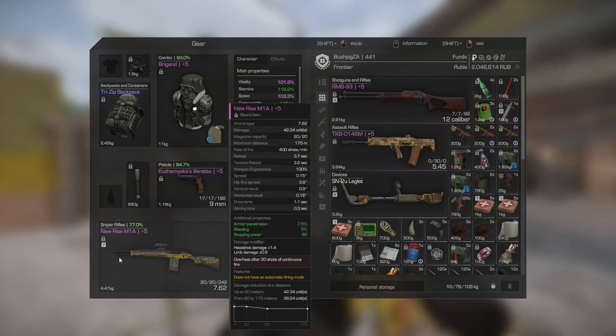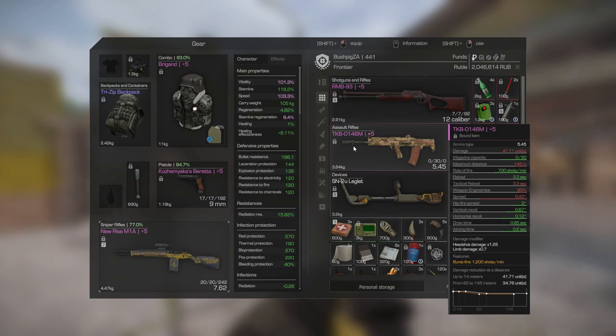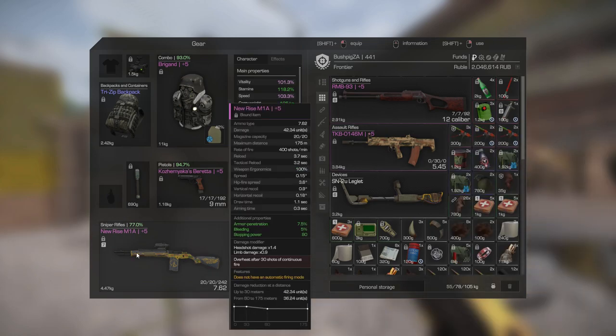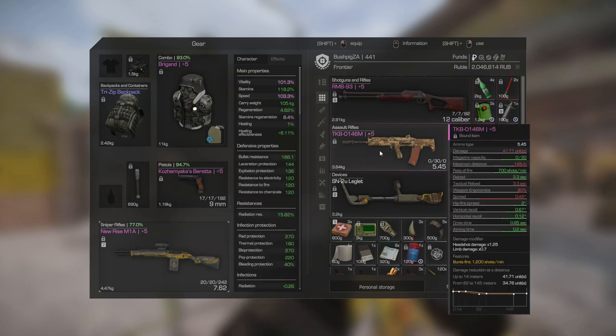The semi-automatic rifle technically does more damage than the assault rifle, but the assault rifle fires faster, so there are trade-offs. This rifle also has less damage reduction at distance - up to 30 meters it does 42 damage, whereas the assault rifle does 41 damage only up to 14 meters. Enemies further away will take less and less damage the further the bullet travels, so the sniper rifle performs way better at range - you're still doing full damage at quite a far distance.